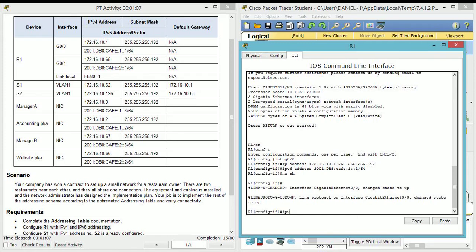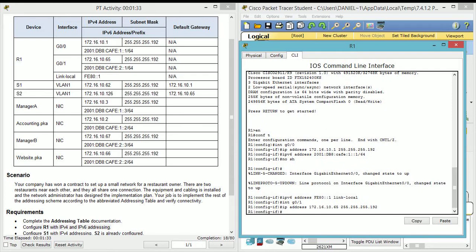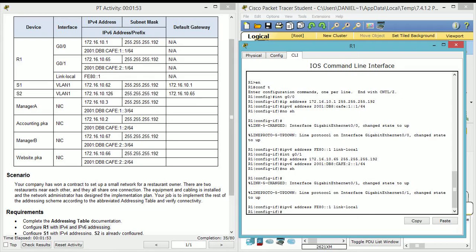Don't forget to do the link-local address — I often skip that because I see it at the bottom and realize I don't have it in my IP address scheme. We're just going to configure stuff for now. Don't forget a no shutdown, by the way, because that is very important if you want to communicate. Okay, so that will do it for everyone.